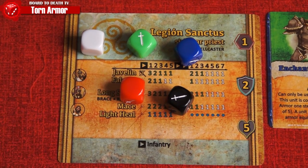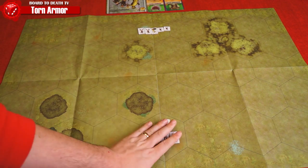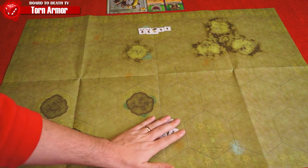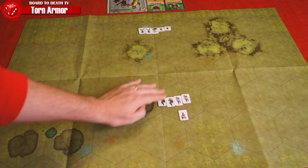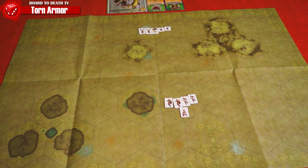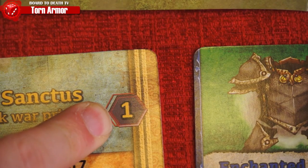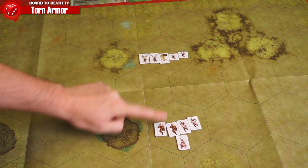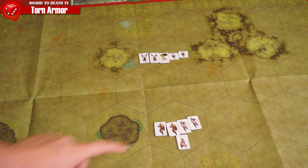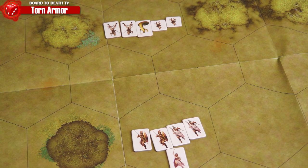When a player activates a unit, he has five choices: move and attack, attack and move, move twice (called double time in the game), make a concentrated attack, or wait. When you move and attack or attack and move, check your speed — that unit may move up that many hexes. When you attack, you need to follow the order from top to bottom on your unit stat card, so range weapons will always be used before melee weapons. Using a range weapon, you'll need line of sight.